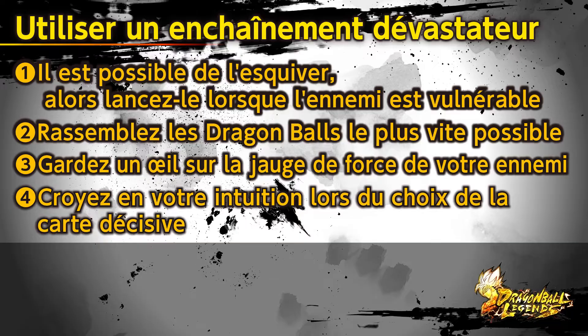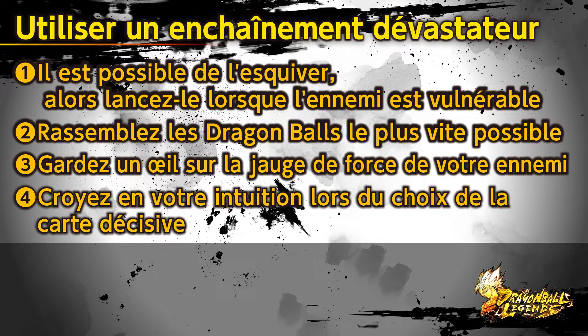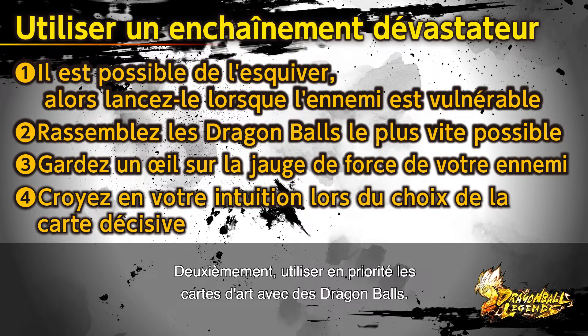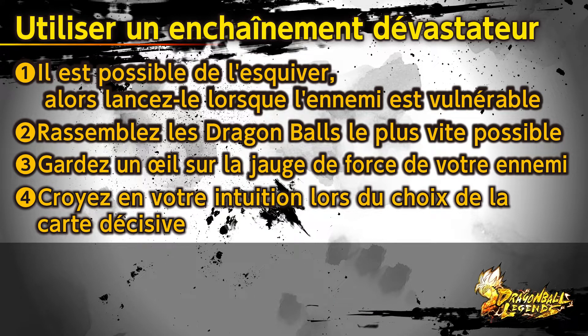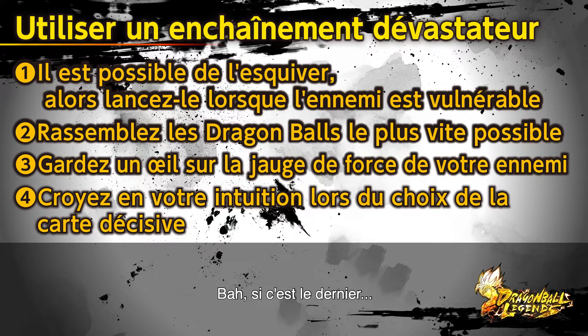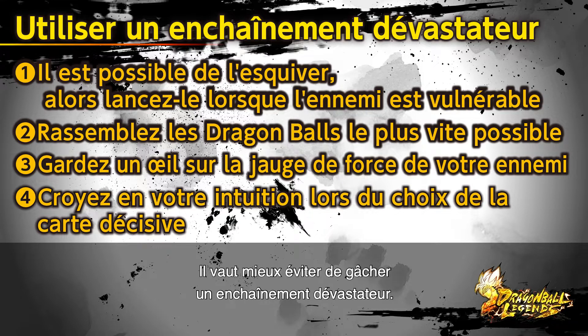So to recap: Rising Rush is the biggest attack in the game — use it when it's most effective. Number one, it can be dodged, and the enemy will anticipate it if you don't use it correctly. Number two, prioritize using Arts cards with Dragon Balls on them so you have Rising Rush ready. Number three, don't waste your Rising Rush — for instance, don't use it when the opponent only has a sliver of health left. Save it for when it truly matters.